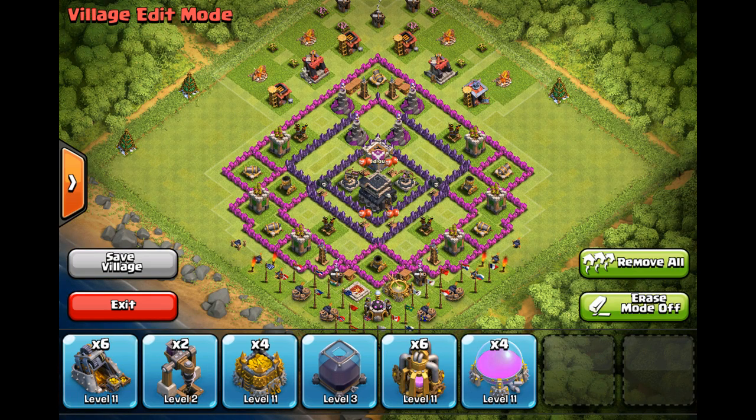Now as you see, I just put in the troop camps and the barracks, and then on the bottom corner you can see I have the laboratory and the spell factory. I also have all of the builder huts in there too, so you can copy that down right now.